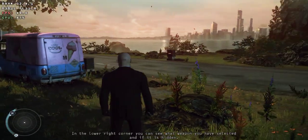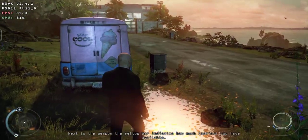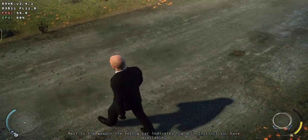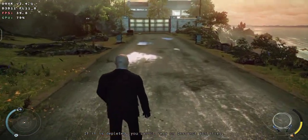You can see entry and exit points. In the lower right corner you can see what weapon you have selected and if it's hidden. Next to the weapon, the yellow bar indicates how much instinct you have available. If it is depleted, you cannot rely on instinct abilities.